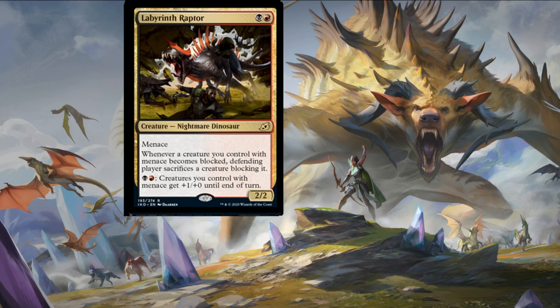Next up is Labyrinth Raptor — one swamp and one forest for a two-two nightmare dinosaur with menace. Whenever a creature you control with menace becomes blocked, the defending player sacrifices a creature blocking it. One swamp, one mountain to give it firebreathing — creatures you control with menace get +1/+0 until end of turn. You have to block with two creatures against a menace creature, one of them immediately dies, and you can pump this creature. Very daunting if this is a creature you have to defend against.